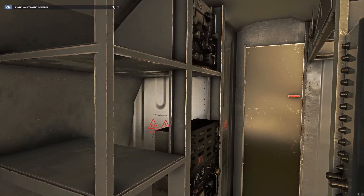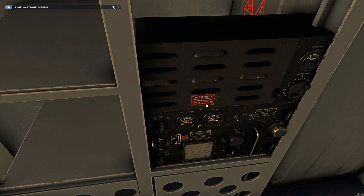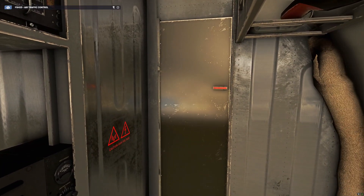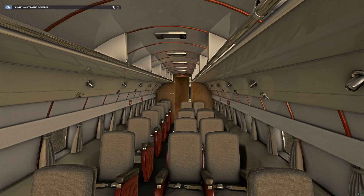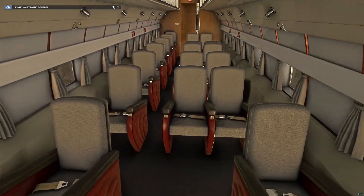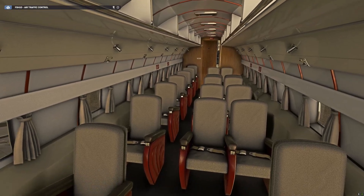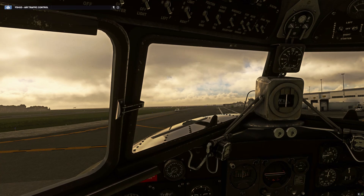Moving through the plane, they've gotten all sorts of stuff in here. We can get into the cabin — look at that, that's a really nice cabin! Very pretty plane. Let's go back to the cockpit view — we're going to get things started up and use our checklist.